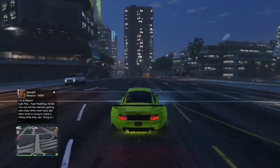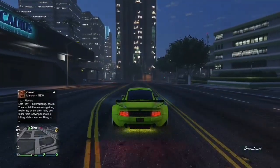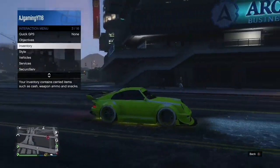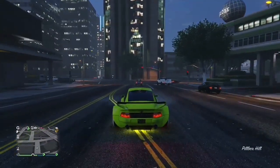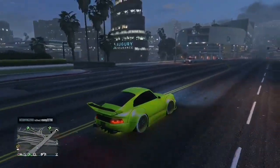This glitch does require you to have a friend, so make sure you have a friend for this. What you have to do is basically just go into a GTA 5 session, pull up the interaction menu, head over to services, go to Mobile Operation Center, and request it. Alternatively, you can go to your bunker to get it there.